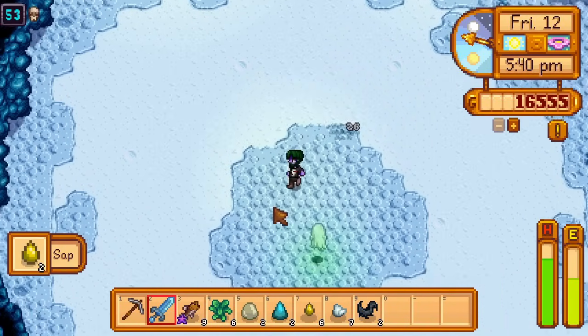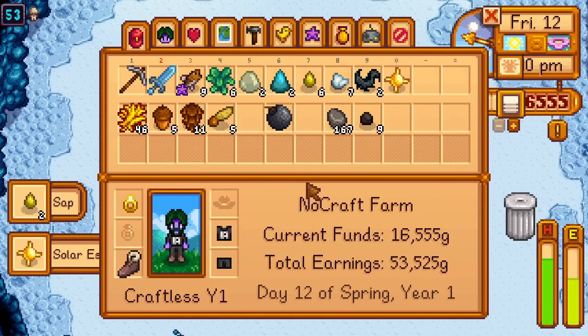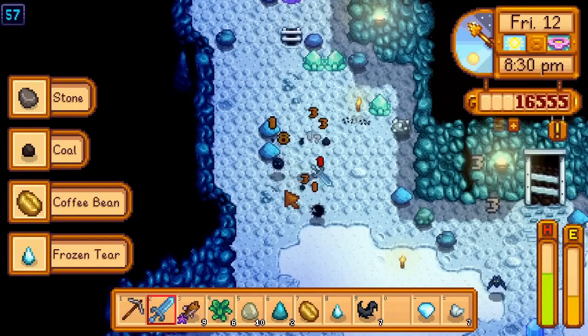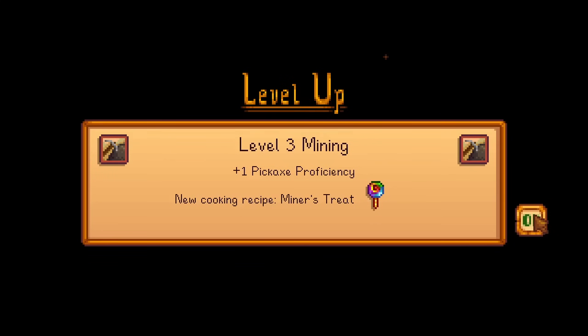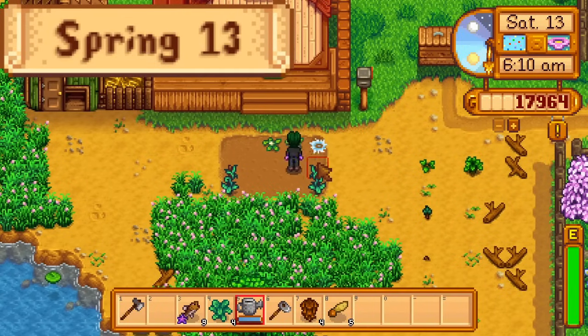Then, back to the mines. I get a soil essence from a ghost and a frozen tear from a dust sprite, and make it to floor 60 bang on midnight before going to bed, getting level 3 mining overnight.